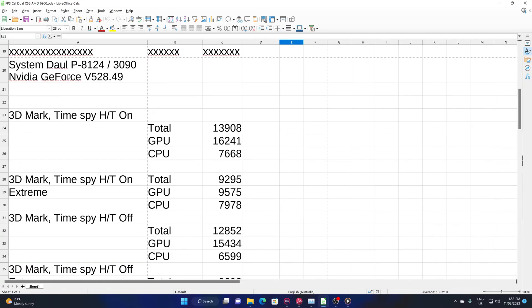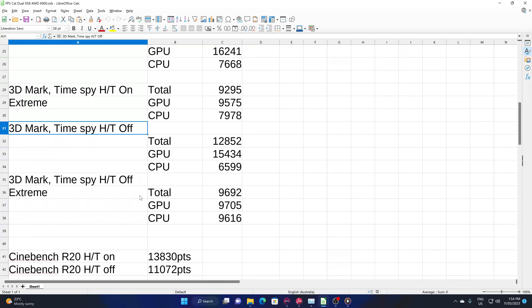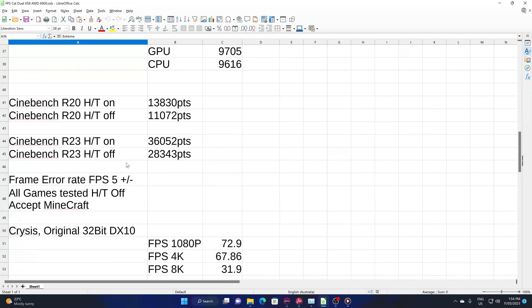Before we go into the actual footage of the benchmark, I'll try and save as much time as possible by going over it very quickly. So this is with Time Spy hyperthreading on, Time Spy Extreme hyperthreading on, and then we move to hyperthreading off. These are some of the differences in score. I'll put this in the description so you can have a look.